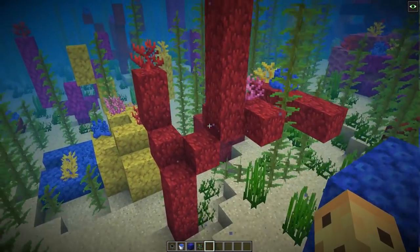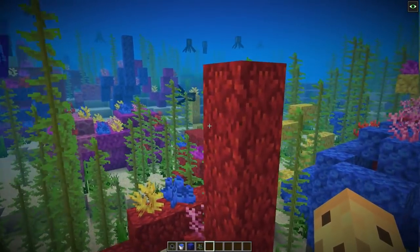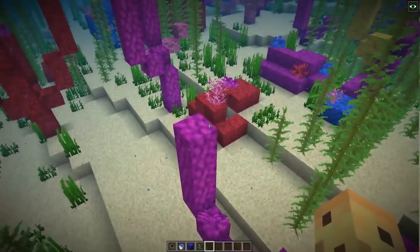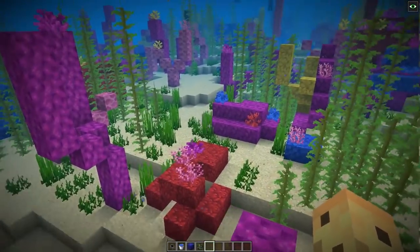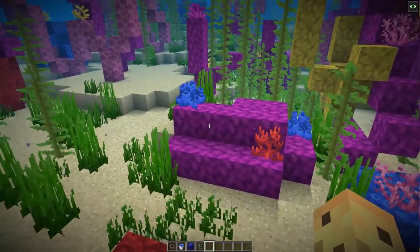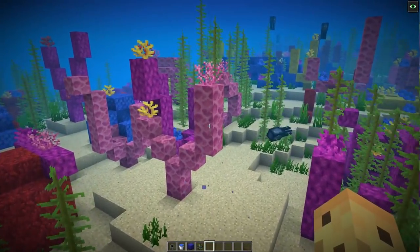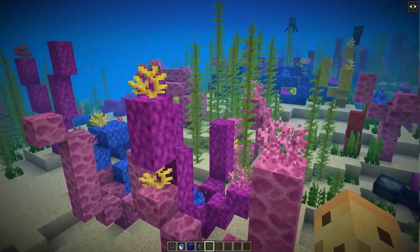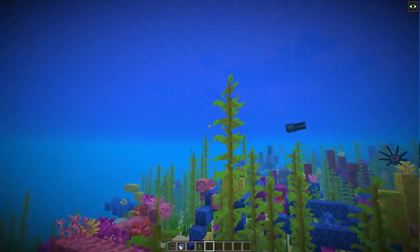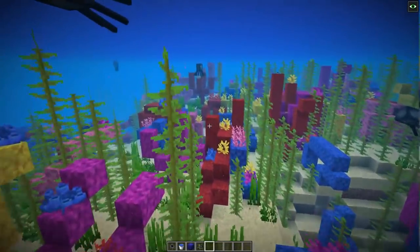They previously said they care about making things environmentally friendly, but this means you now have to take coral reefs away — and you're probably going to take the entire coral reef. To get these five brand new corals and five brand new plants, you have to go in with a silk touch pickaxe and destroy all of this stuff. You have to come in and destroy the coral reef as a core part of the game to get some of the blocks, and there's something about that that's like — wait, does that add up? I'm not entirely sure if it does.